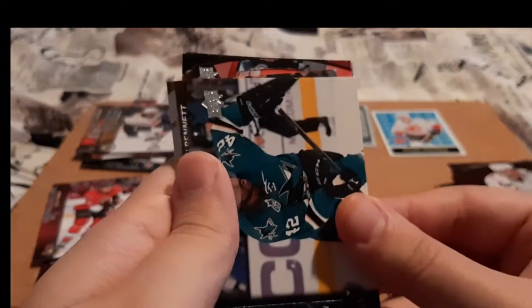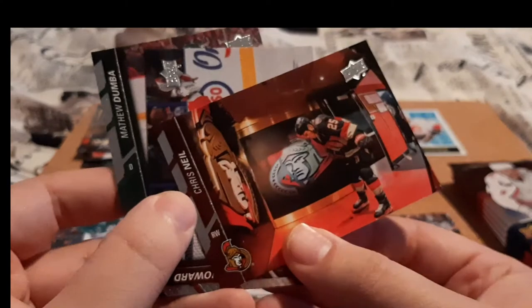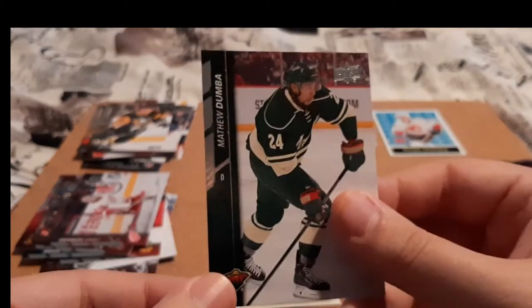Next pack — Joel Ward, which I think I have this one but I'm going to have to double check. Chris Neal — I love that one, he's bowing down to the Sens logo there. I do PC Chris Neal. We have Jimmy Howard, who I also PC, and Dumba, which I'm starting a PC for. So that's really cool.